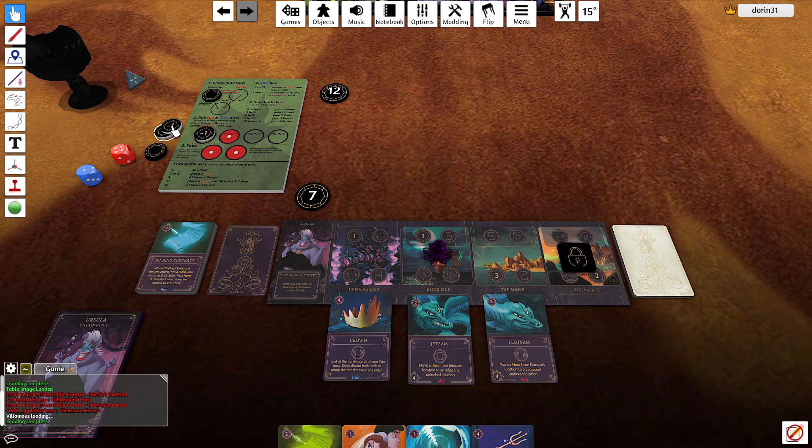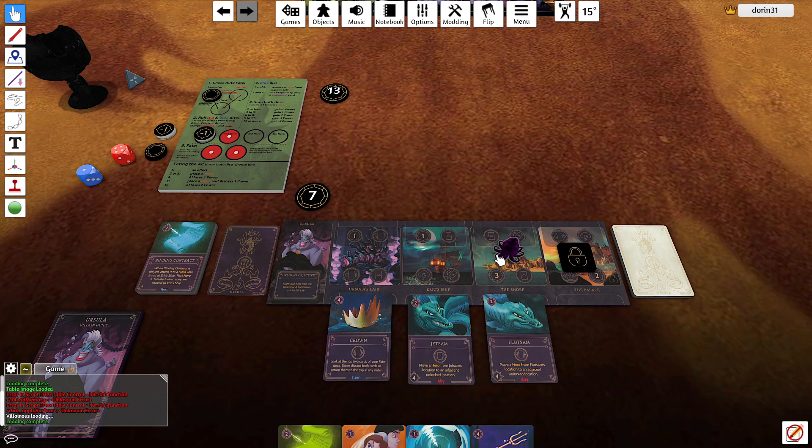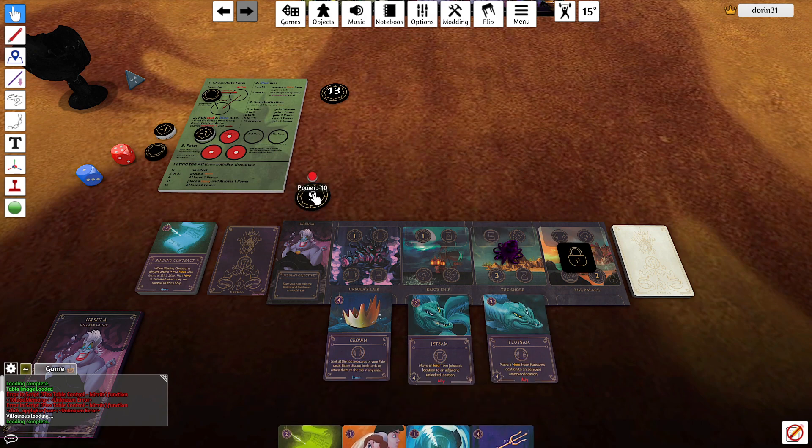They defeat the hero on a five, but they still don't fate me. Five minus one is four — they gain one. Now on my turn I gain three and play the trident here.